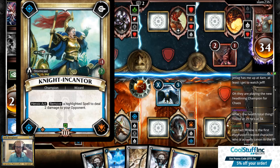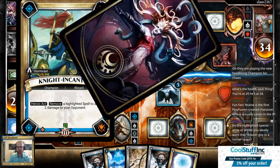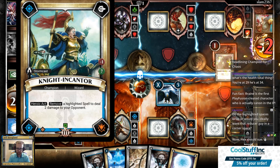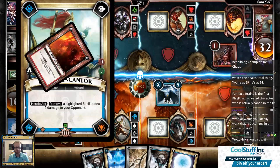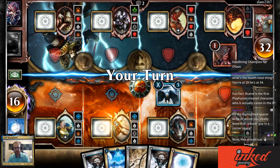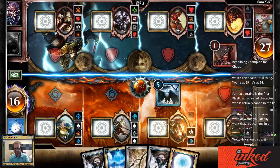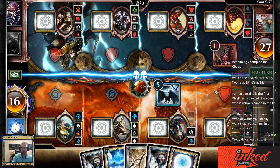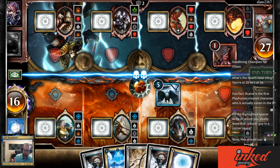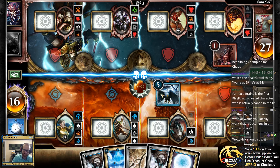Every one of these champions, when I click on it, has a red number and a green number. The red number is how playing this champion modifies your starting health total from 30. The bottom number is how many points this champion is worth to play. The sum total of all your champions needs to be less than or equal to 20.